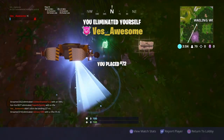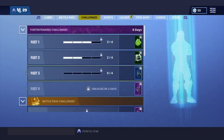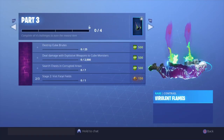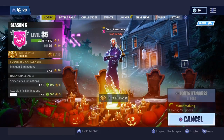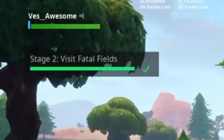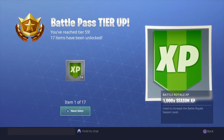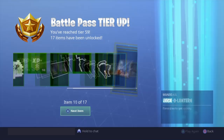After you complete that, just kill yourself and go back to the main menu. What you want to do after the main menu is go to your challenges, and you will see that there is one that says 'Visit Fatal Fields,' and this one, as you guys can see, is 150 battle stars. So as you guys just saw, I visited Wailing Woods, exited the game, and went from tier 44 to tier 59 — and that is insane.